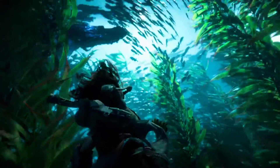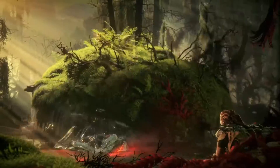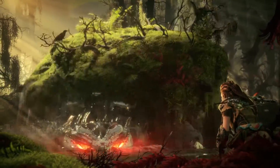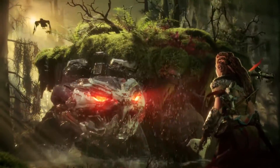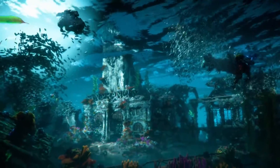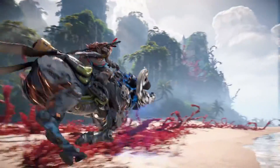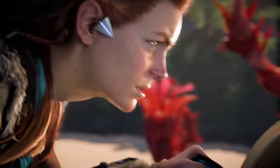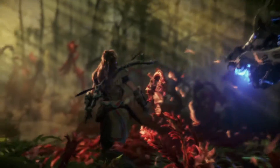The landscapes may be stunning, but danger lurks in every corner in the Forbidden West. It is home to a large variety of machines: shell snappers that guard the shores and swamps, snapmaws that hunt the waterways, and sunwings that patrol the skies. Players will discover dozens of new machines as they explore the Forbidden West, and each of these machines has to be scanned and studied in order to fight them effectively.